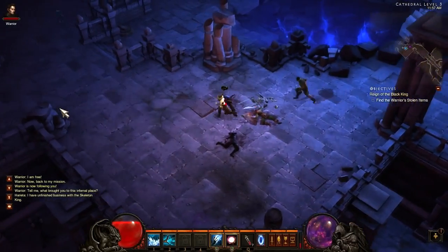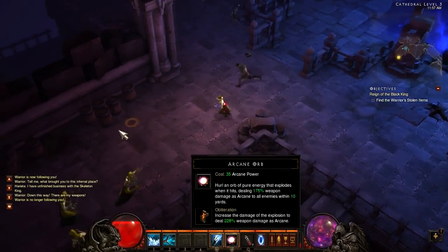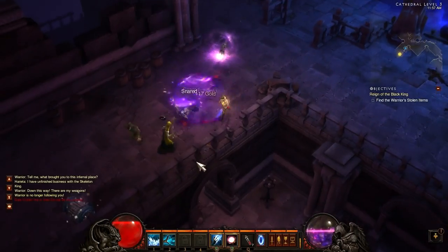The next new rune we have is for Arcane Orb, it is called Obliteration. Increase the damage of the explosion to deal 228% weapon damage as arcane.